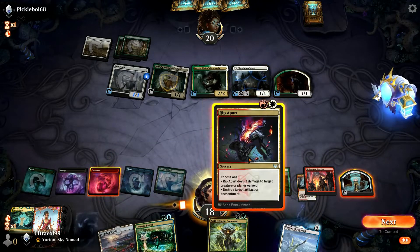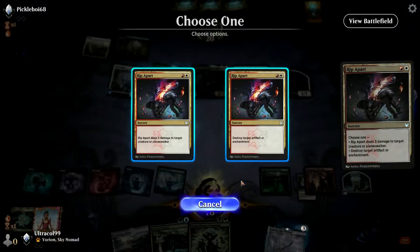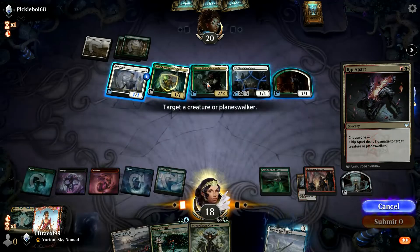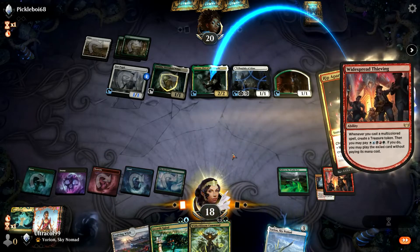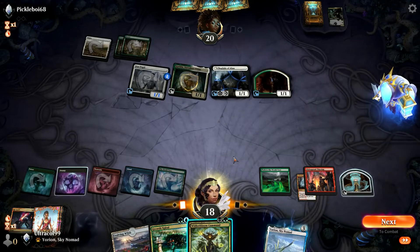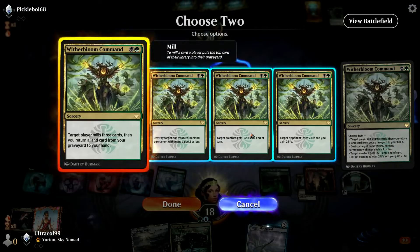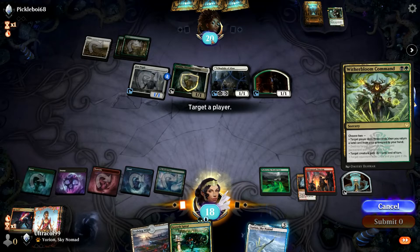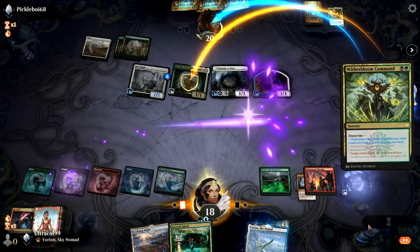We'll play this. Let's rip apart, kill Phaneos — the Fist of the Angels. Then we can Witherbloom Command, Milfrey, kill this creature because it's giving additional mana.